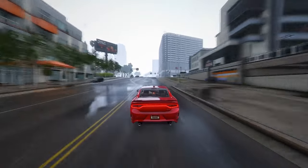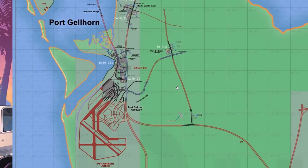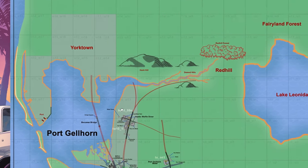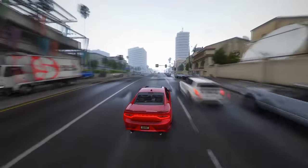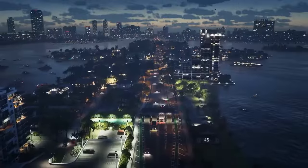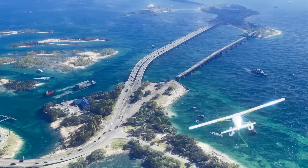Addressing rumors about the map's size, speculation abounds that GTA 6 will boast three major cities. While Vice City and Port Gorn are confirmed, the third city remains shrouded in mystery. There's a buzz that it might be Yorktown, potentially located north of Port Gorn. However, specifics about the placement of these locations marked in red are still elusive. Now, let's delve into the exciting prospect of exploring key locations on the GTA 6 map. These names, extracted from the official trailer and leaks, offer a tantalizing glimpse into the rich and diverse world awaiting players.